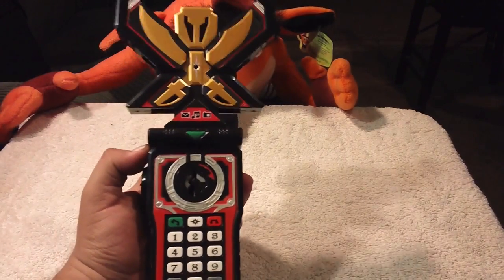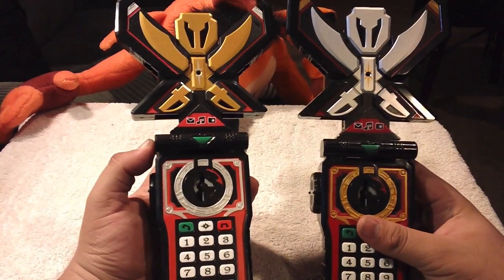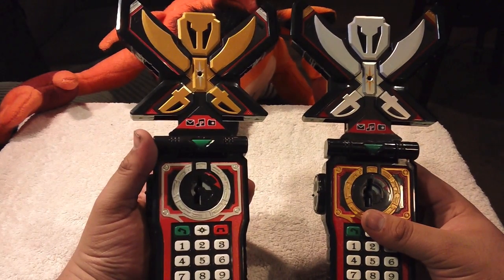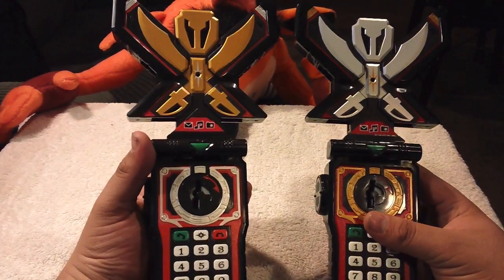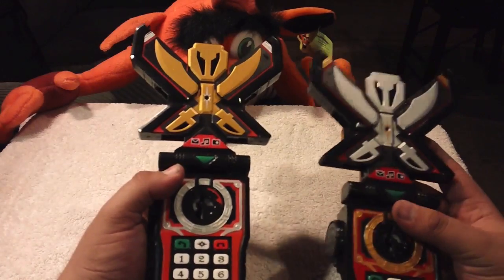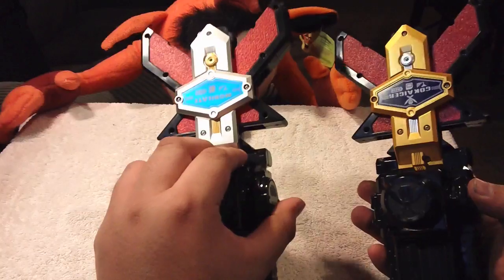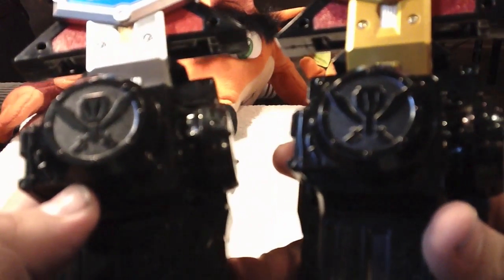The new Mobirates is definitely the same size as the original with a couple of different paint applications. For comparison I have the original here - the newer one has gold as the main color, the original has silver as the main color. That is actually the main difference: it's a color swap where this one has mostly gold and the other has mostly silver. The molding on both is identical - there's nothing different. The sticker is the only real difference in terms of molding.